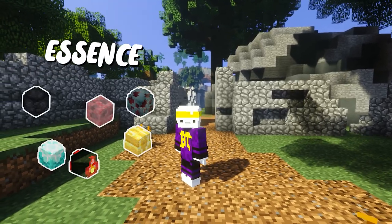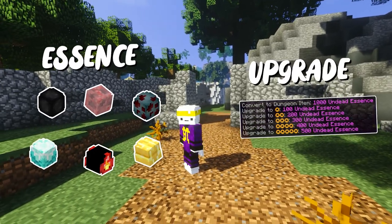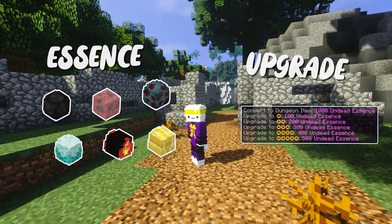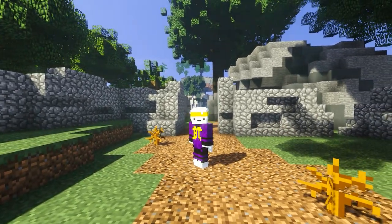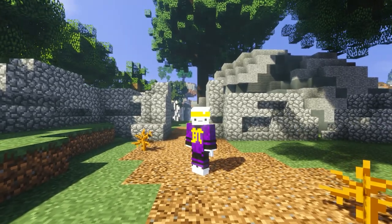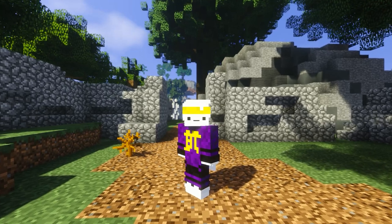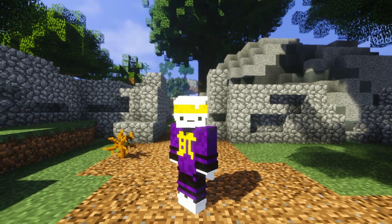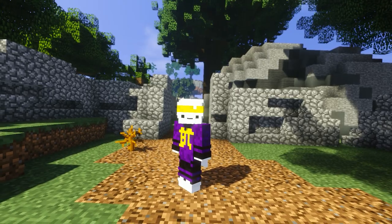Essence — there are 6 types of it — is obtained by killing mobs according to its name. It is used to either upgrade items into dungeon items, or to upgrade those dungeon items to get stars, up to 5 of them, which boost the item's stats and abilities by 10% for each star. Essence crafting is probably one of the most important things in the later parts of dungeons, since it gives you the ability to upgrade your items to become insanely strong. These upgraded items often come with a requirement, so only upgrade if you actually fulfill them. And if you're just starting out, you should probably save up on Essence, since a lot of items are very expensive to even convert into dungeon items in the first place.